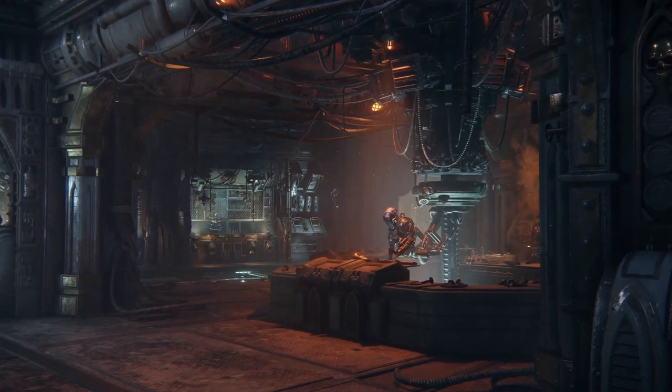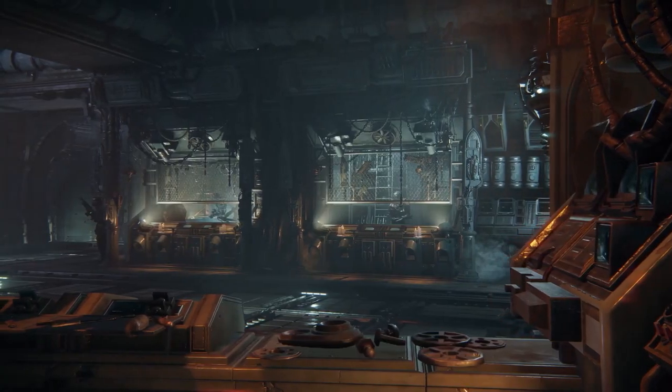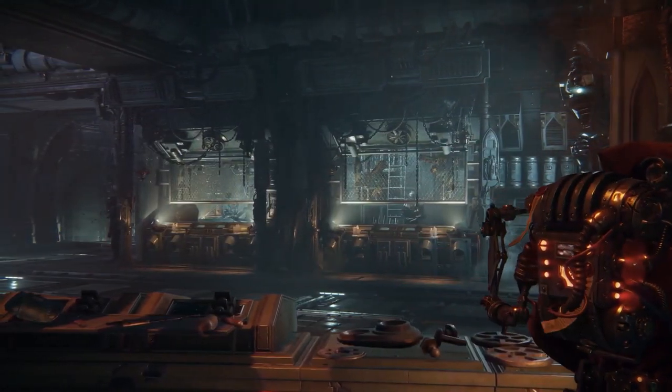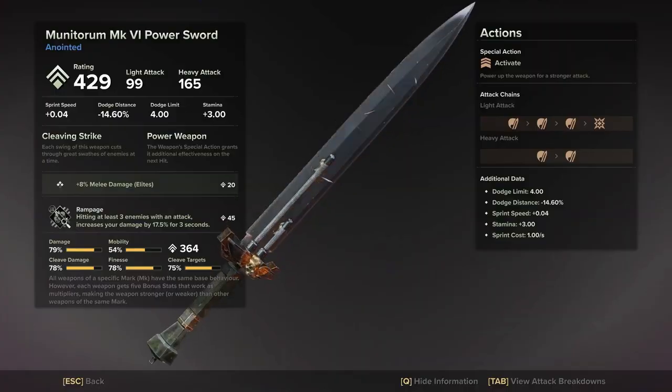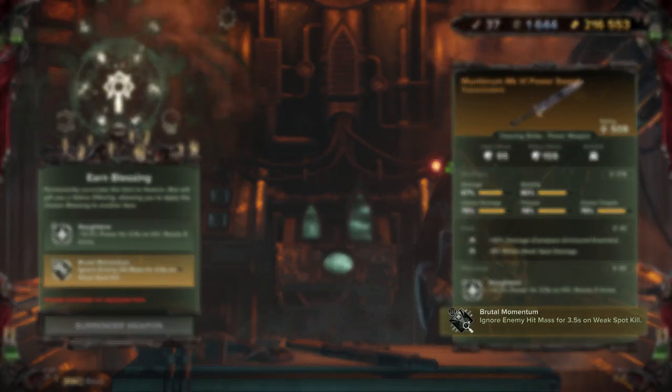Next to this new content, the Darktide team has also been working on several quality of life improvements as well as several bug fixes. We have moved the armory closer to the shrine to facilitate gear modifications. We have also made a change to the shrine — you can now see which blessings you have not yet earned for Re-Blessing. This will appear in both the weapon card details view, and also in the item list that appears in stores, your loadout, or at the shrine itself.